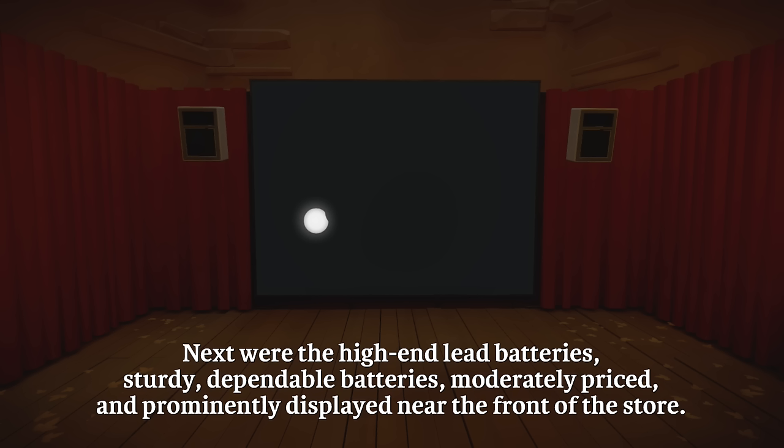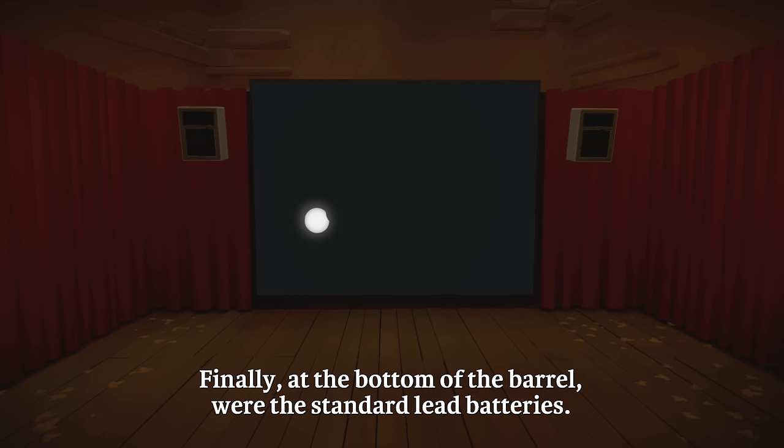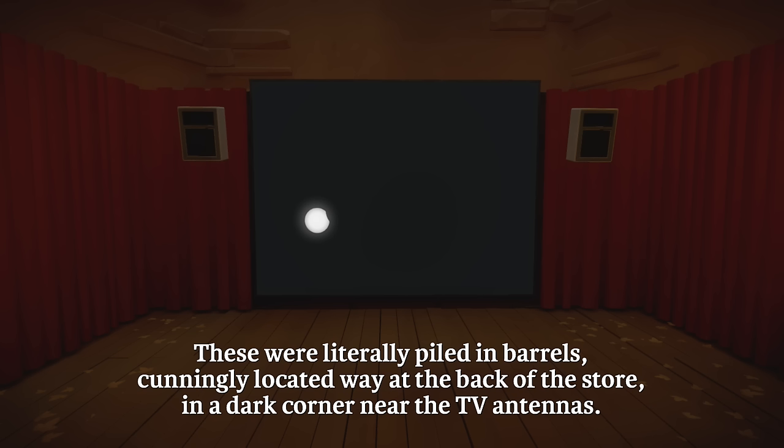Next were the high-end lead batteries — sturdy, dependable, moderately priced, and prominently displayed near the front of the store. These were also not available through the Battery of the Month Club. Finally, at the bottom of the barrel were the standard lead batteries. These were literally piled in barrels, cunningly located way at the back of the store in a dark corner near the TV antennas. Remember TV antennas?